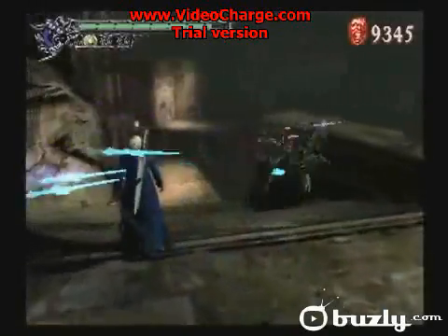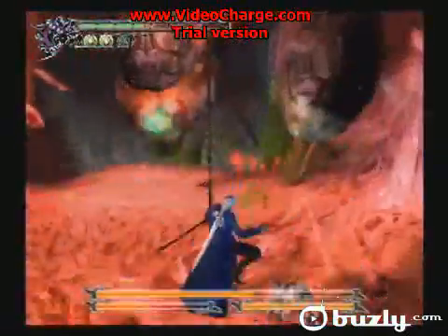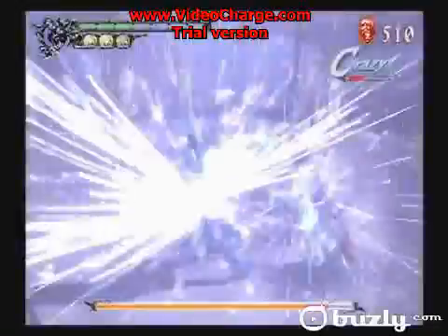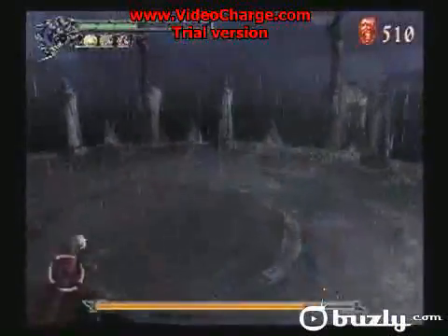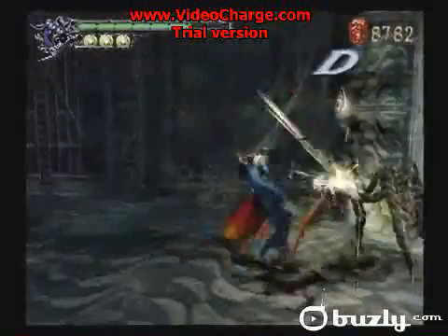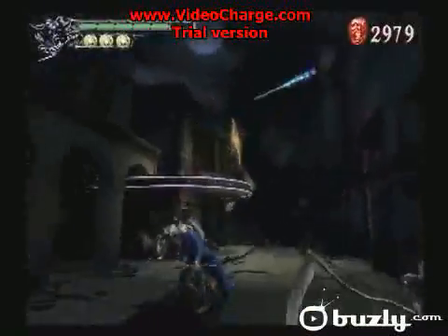You could control Vergil briefly in the original game, but now you can take him through every level. Since Dante and Vergil are twins, Vergil wears a blue coat so you can tell the two apart. Vergil has the same upgradeable weapons as Dante — the Yamato, the Force Edge, and the Beowulf — but he uses them with his unique Dark Slayer style.